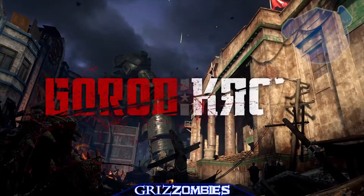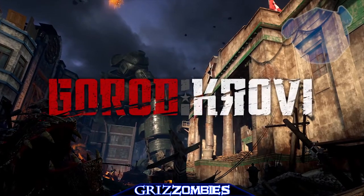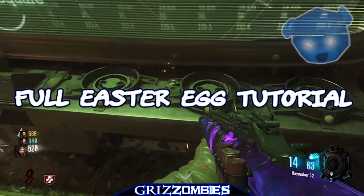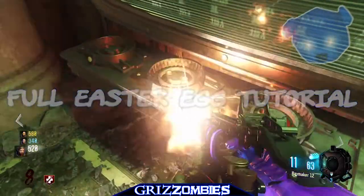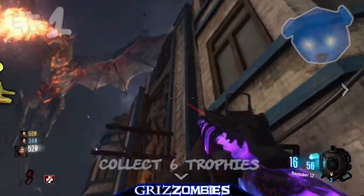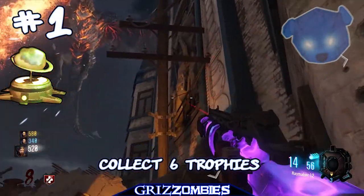Welcome to Grizzombies! Welcome to Gorod Krovi — this is DLC 3. This is the complete guide to getting all six trophies and getting you into the boss round. All the steps are located here in this guide. I'm Violent and I'll be your guide.